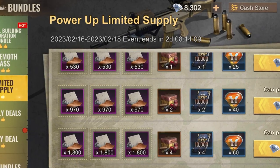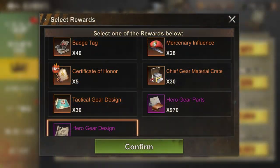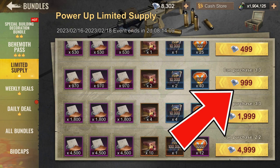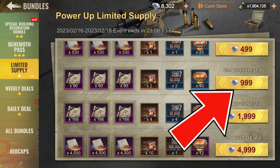On a weekly basis, you will be able to get the power up limited supply bundles which has a choice of many materials for your chief gear, chief badges and hero gear. The $10 bundles will give you 2,910 hero gear parts or 270 hero gear designs.